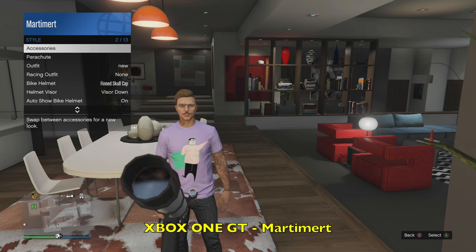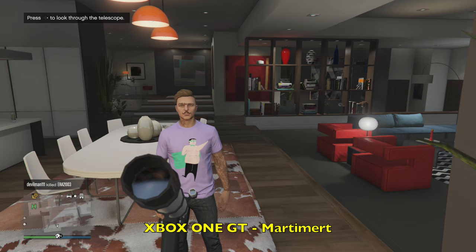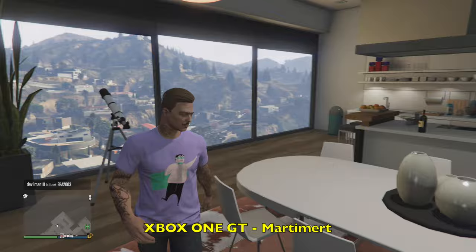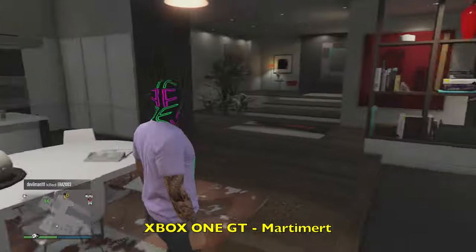Then once you pick your outfit, all you're going to want to do is just back out and wait a few seconds and it should magically appear. Look, let's give it a few seconds — boom, and there it is peeps, it's as simple as that.